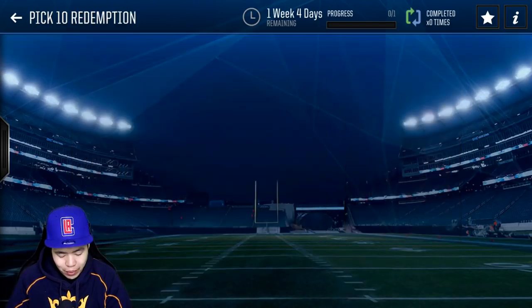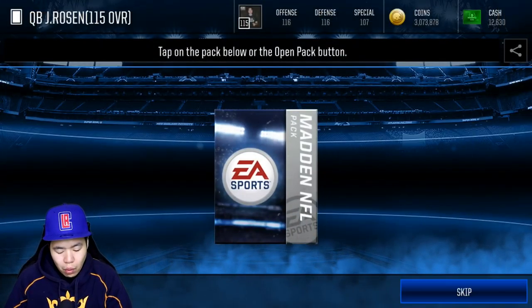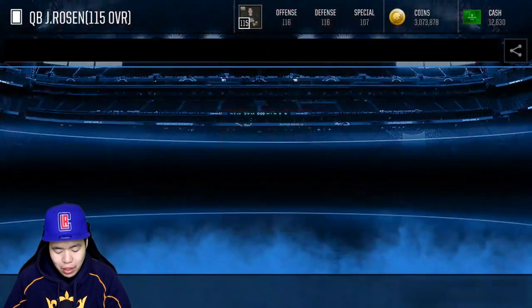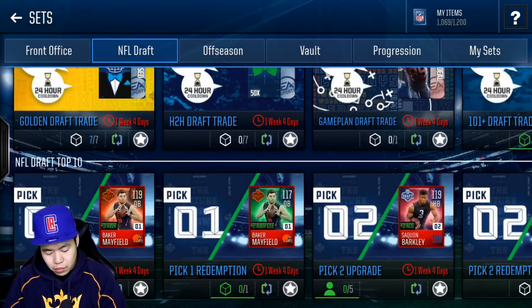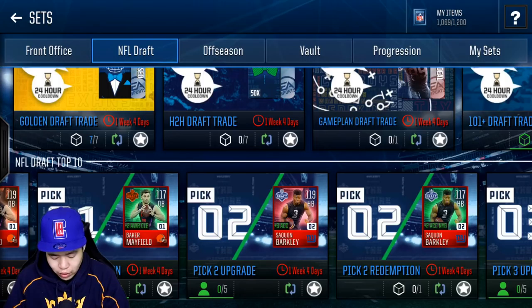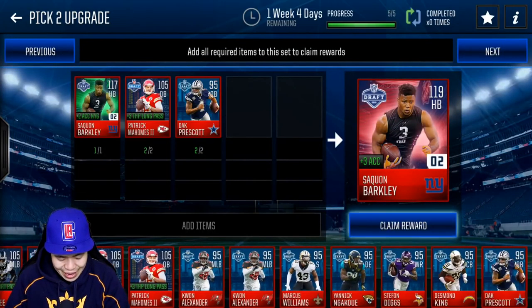I wish it was a tight end that would have gone drafted, but we can't really complain. Josh Allen in the quarterback top 10 — we're going to pick him up and put him probably not into our lineup, but we're going to complete him. We might auction him off. Who knows? But realistically speaking, if we're going to redeem someone, I'm definitely going to make Saquon Barkley. So we're just going to do this right here.